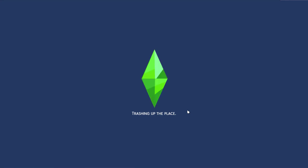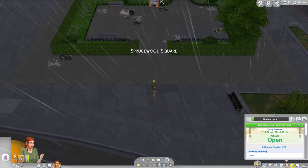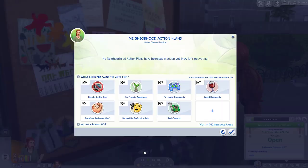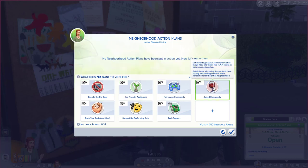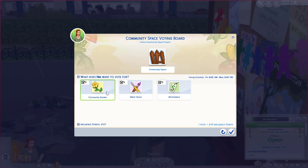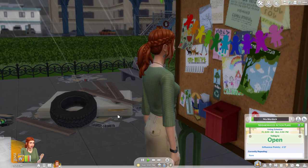Usually I don't really bother with the neighbors, but I quite like that there's incentive to build a community. Vote on action plans, then vote on the community space. This tells us how many people have already voted. Eco-friendly appliances, fun-loving community, juice communities — juice has the most votes, so obviously my vote is going there. Community garden is what we want for the community space — give the people what they want.